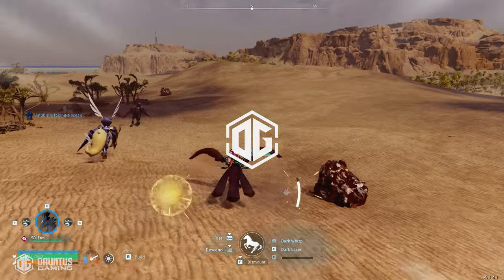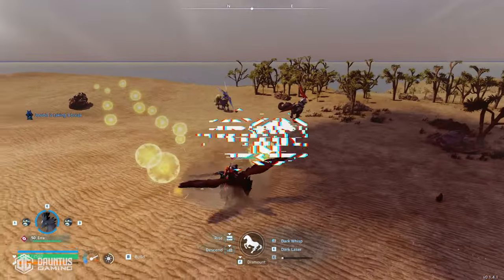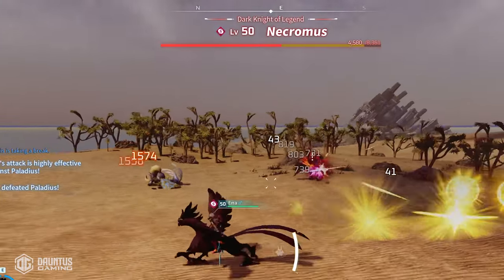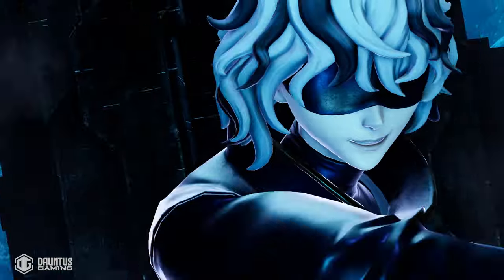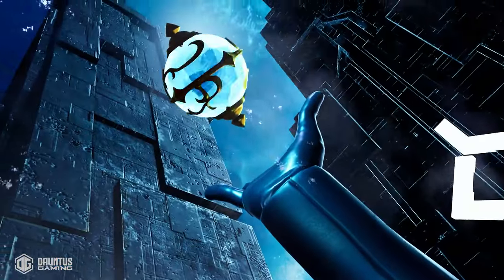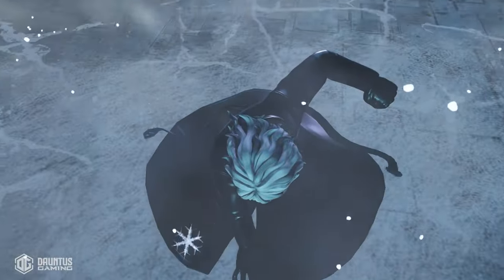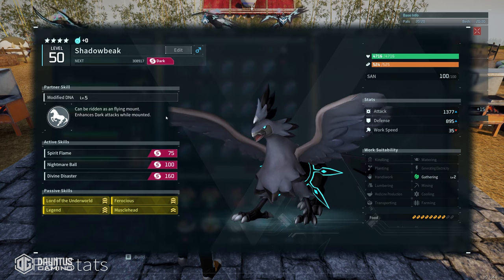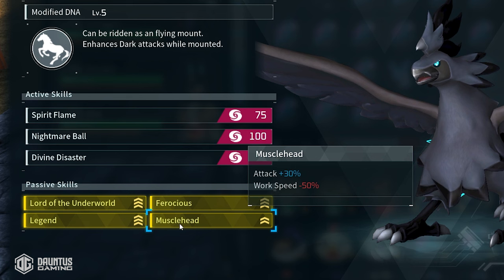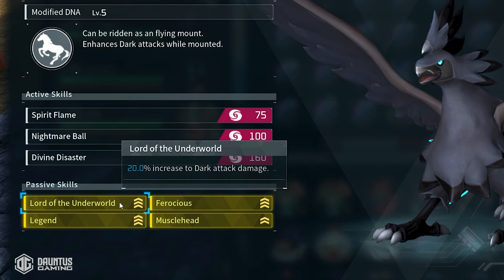I built one of the strongest pals in the entire game with a skill that you can only get now for a limited time. This pal absolutely deletes bosses. I would act fast here guys because this is definitely broken and it's definitely getting patched, maybe even this week. So you think you have the perfect Shadow Beak because you bred one with Legend, Musclehead, Ferocious, and Lord of the Underworld.